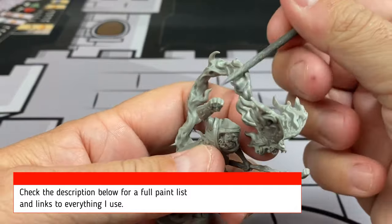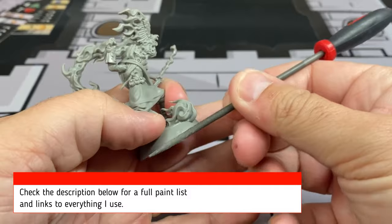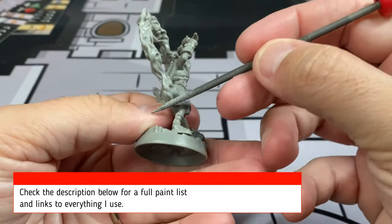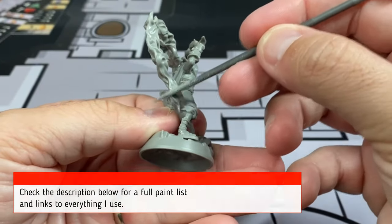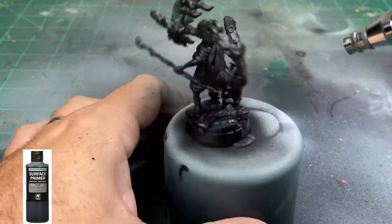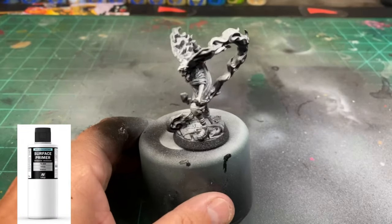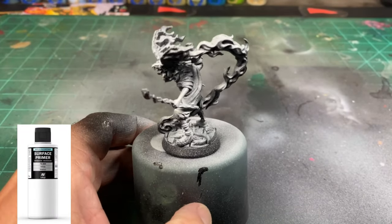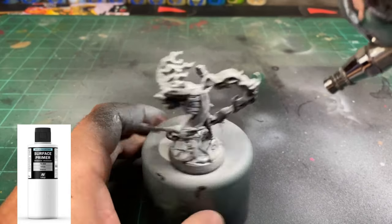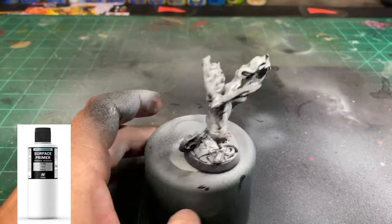First thing we're going to be doing is scraping off some of these nasty mold lines. Check out the description below - I have a full paint list and everything I use, along with the membership program. After you've scraped off all those mold lines, hit it with some black primer. I'm using an airbrush because you can control it a lot easier, and we're going to use some white for zenithal highlighting - this gives it a natural highlight. You can do the same thing with spray cans.